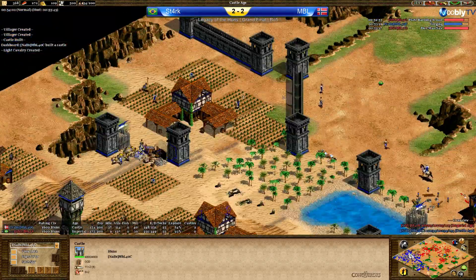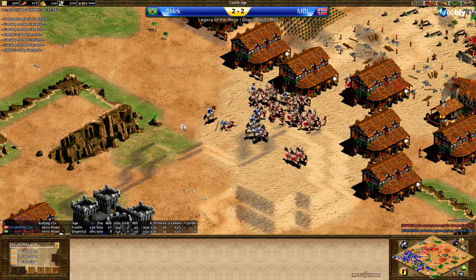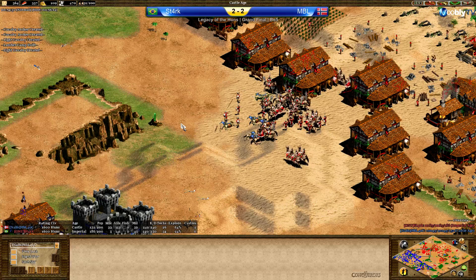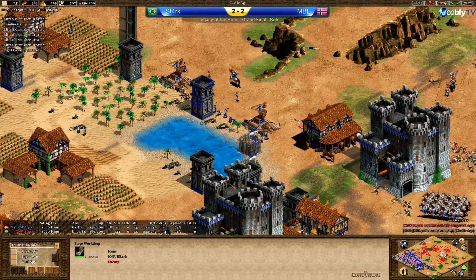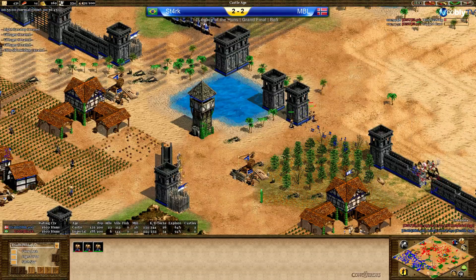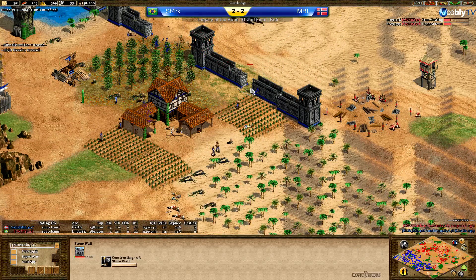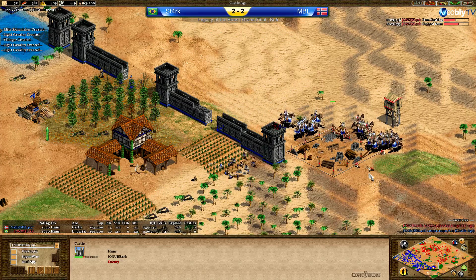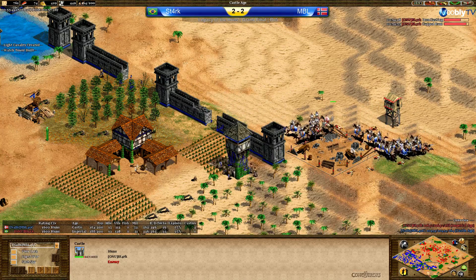Stark still got in and MBL still has holes — he can't even fight this army because he's lacking castle age upgrades against Stark's imperial units. He won't go up to imperial anytime soon if he wants to survive. Look at all those stables and siege workshops coming in — Stark is preparing rams to finally push into MBL. He could push from multiple sides. There's a nice castle position here, but it gets denied at around 85 or 90% — very unfortunate.